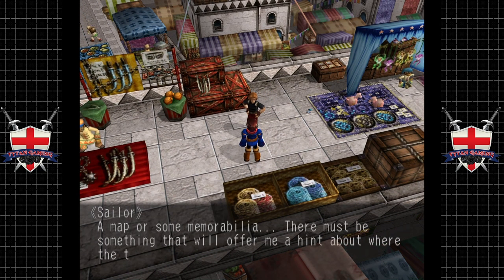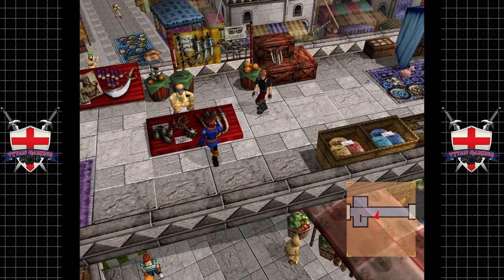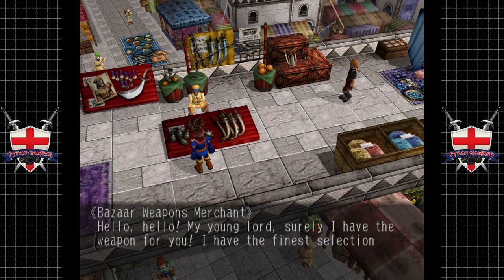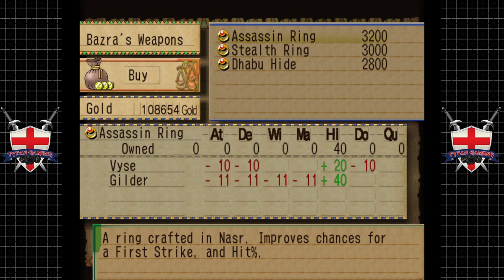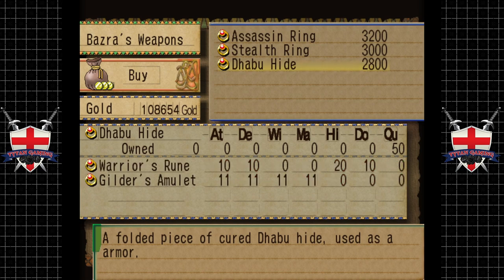We overhear an NPC looking for clues about where legendary pirate Ducat hid his treasure: 'A map or some memorabilia - there must be something that will offer me a hint about where the island is.' There's also a weapons merchant: 'Good day! Surely I have the weapon for you - I have the finest selection under the moons!' But it turns out he doesn't actually have weapons.